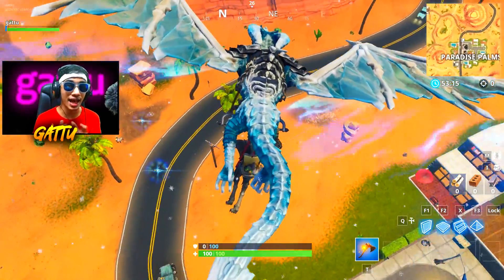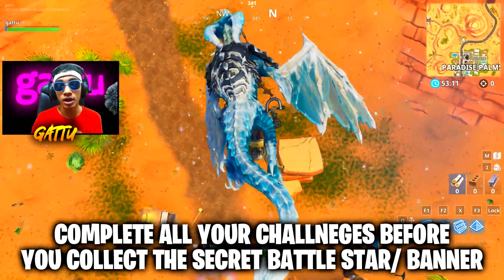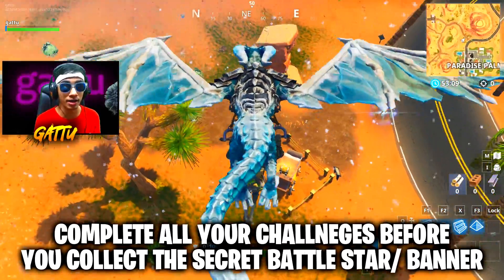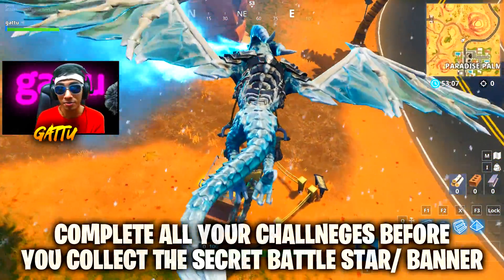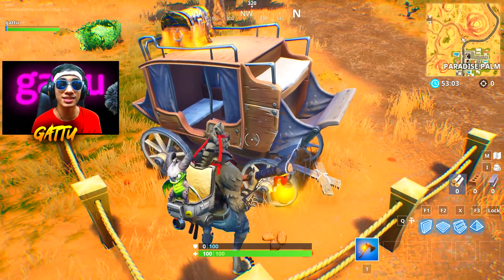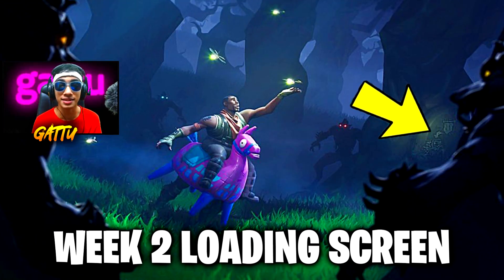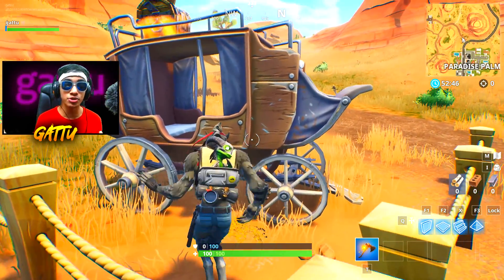You can find this exact location at Paradise Palms. Make sure you have completed all your challenges for Week 2 before you collect the secret banner. Just land at this exact spot where I'm landing and there should be a secret banner exactly over there. As you can see from this loading screen as well, this will be the exact location where you can go and collect this secret banner.